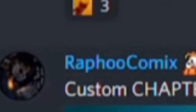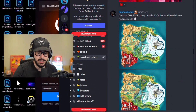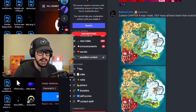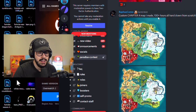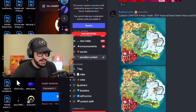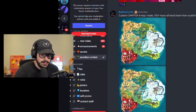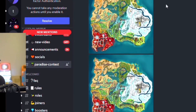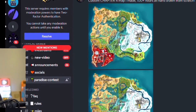Rafo Comics is insane — this dude is absolutely insane. He created a custom Chapter 4 map, and it took him a hundred plus hours, all hand-drawn from scratch.